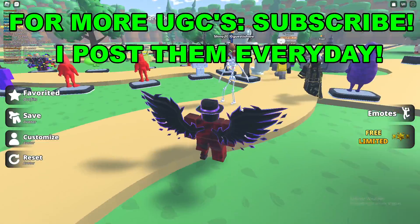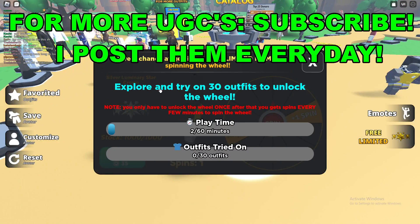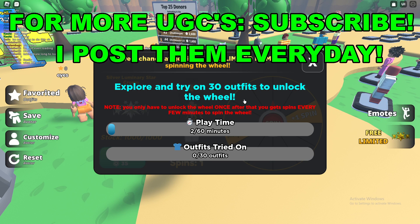Once you're here in the game, you'll see 'Free Limited' on the right side of your screen. It says explore and try on 30 outfits to unlock the wheel. After you do that, you will unlock the wheel, but you also have to wait an hour first.